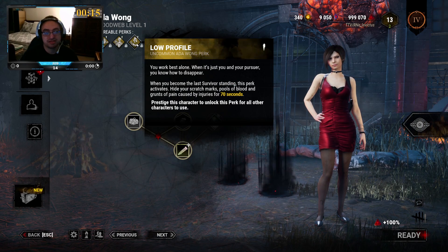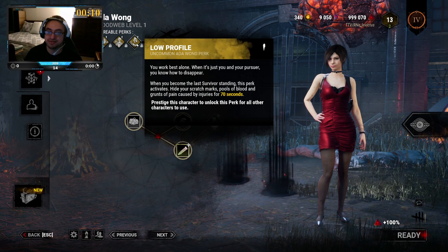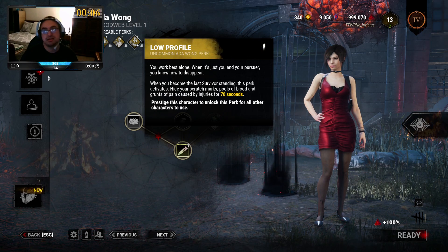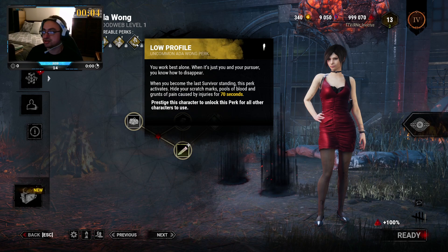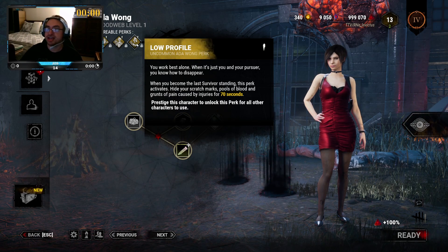Low Profile: when you become the last survivor standing, this perk activates. It hides your scratch marks, pools of blood, and grunts of pain for up to 70 seconds after being injured. Pretty much, if you're the last survivor standing and the hatch is open or a door is open, you can run to a door or run to a hatch, and you won't have a chance of being followed.